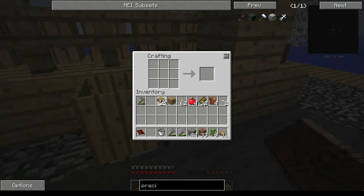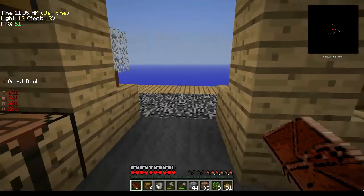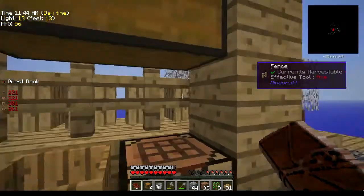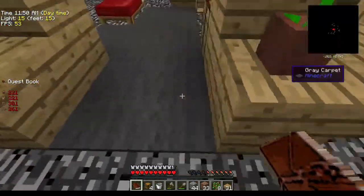Chests have a different recipe than normal — slabs on top for the lid and planks around the side for the wall. Get our chests done and they'll be happy. The next thing they want is a copper chest, which we can't make yet because we haven't started any ore production. That is going to be a thing that happens pretty quickly, because we've got all this stone.